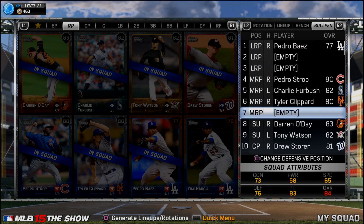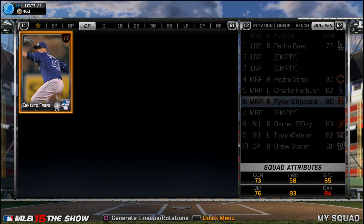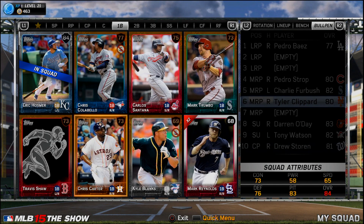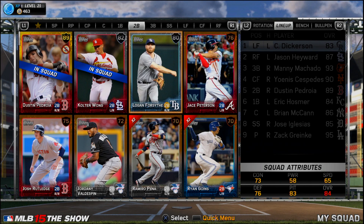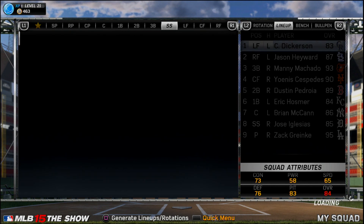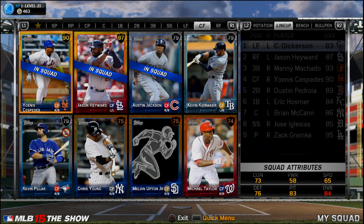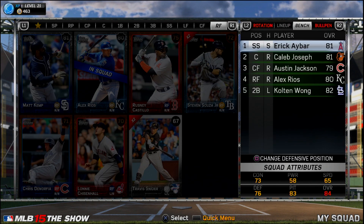There is the bullpen - we don't have many great pieces besides Darren O'Day, who throws pretty awesome. Tyler Clippard is a nice piece, Pedro Strop is okay, Tony Watson is pretty good as well. Here's the official lineup: Cespedes, Machado - the diamond Machado is an awesome card to have - Brian McCann, Pedroia. It's definitely quite a bit of awesome players and I'm excited to continue playing.